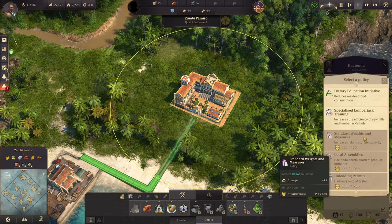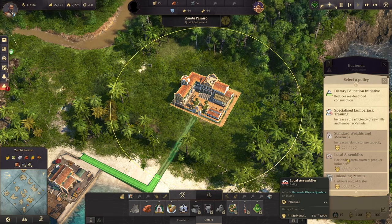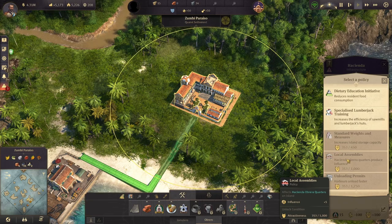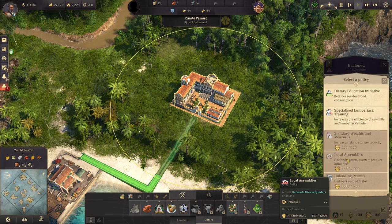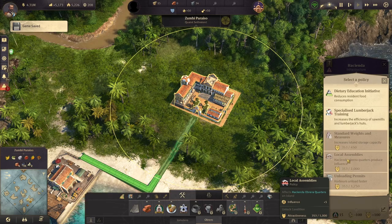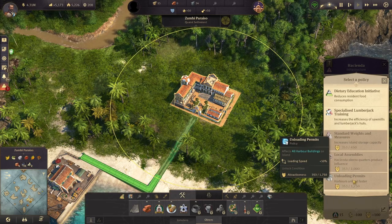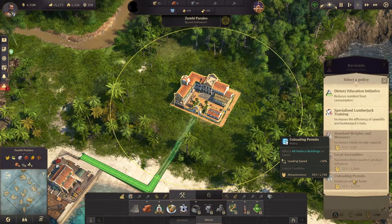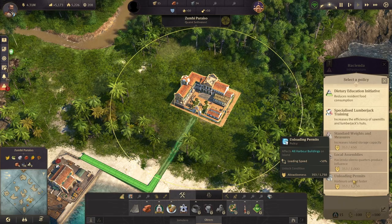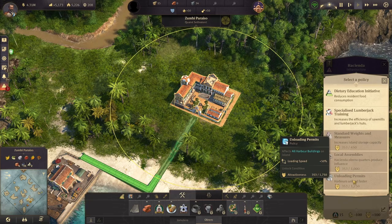Standard Weights and Measures unlocks at 450 attractiveness and gives you plus 75 storage to all depots — this is just standard depots, not the Hacienda storerooms. Local Assemblies gives plus 5 influence to the Hacienda and unlocks at 1,000 attractiveness. Unloading Permits unlocks at 1,750 attractiveness and gives you 50% loading speed. Choose the policy that makes the most sense for what you want your Hacienda to do.